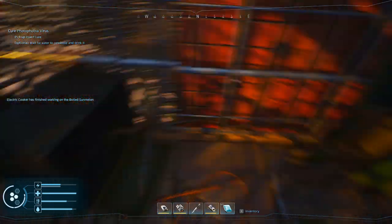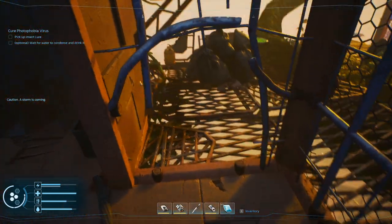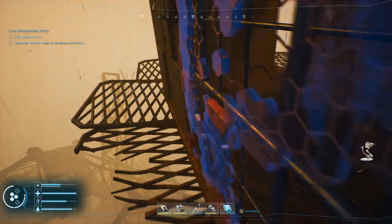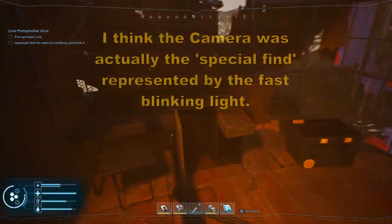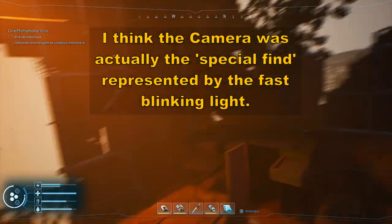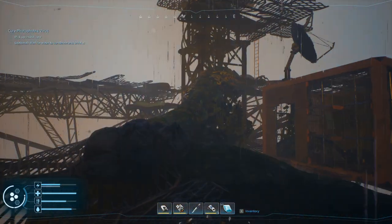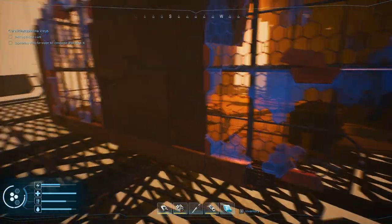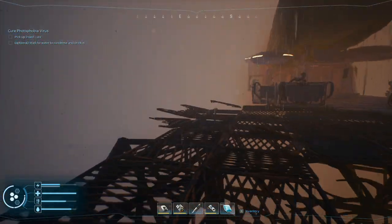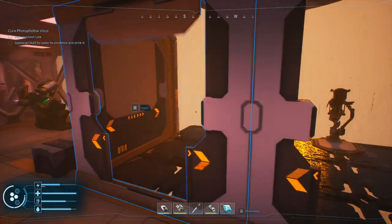I fully expected there'd be a data card in here. Let's look this over more carefully - a storm is coming. Is there anything else here that would have justified a fast blinking light? We didn't get a data card anywhere else. I didn't miss any cabinets. So much for the theory that a faster blinking light means something. Yeah, we're done up there, done here, done there - and we're about to get electrocuted. Let's get back in the ship.